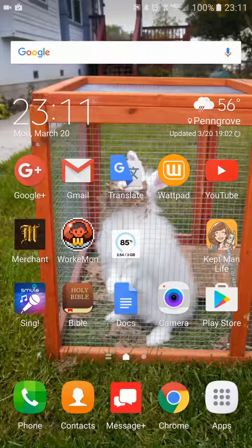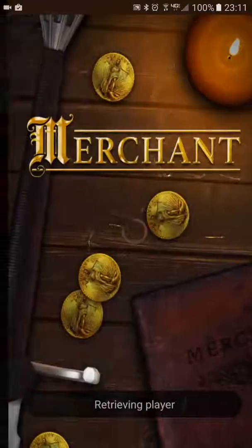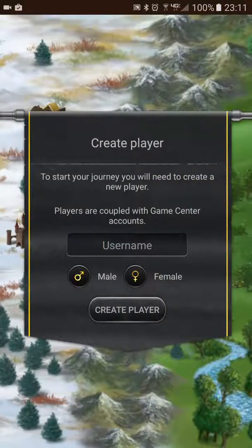I found a game on the App Store that sounds interesting to me. It's called Merchant, and it's actually still in its beta phase. It takes place using your real location — you claim land near your actual location, and then you harvest resources from your location and trade with other players.